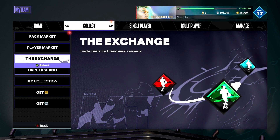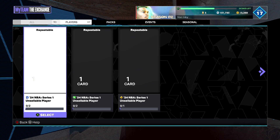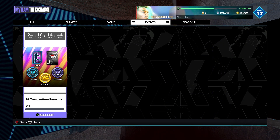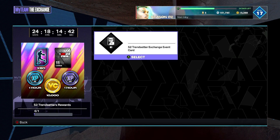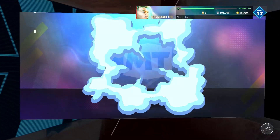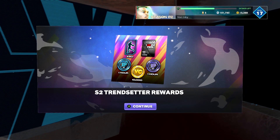Then go to Collect and go to Exchange — it's right there, the first thing. Don't be like me, I took the long way and went over to Events. Click on that thing. Press A if you're on Xbox, press X or Square if you're on PlayStation. Hold the button and boom, you're done.